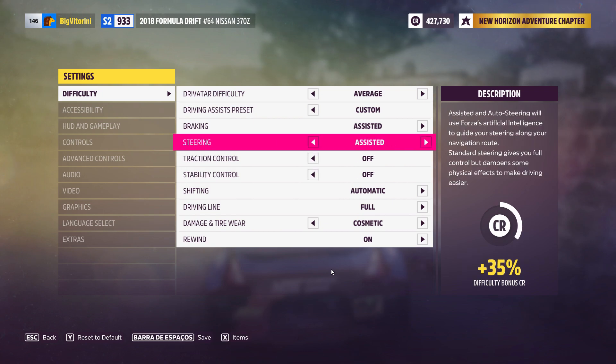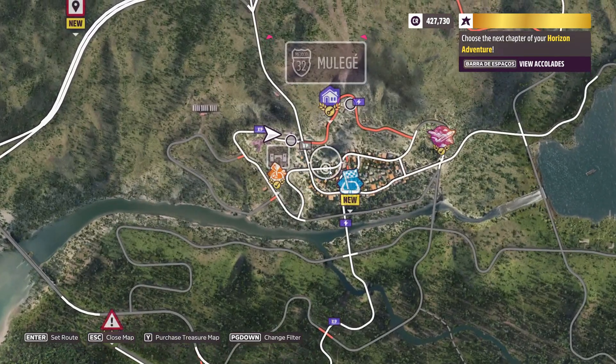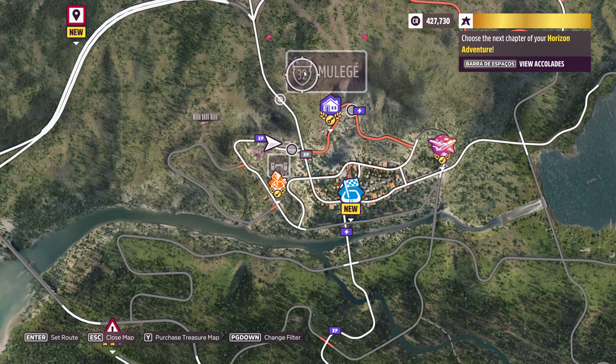Now go to the settings and make sure that you have traction control off, stability control off, and make sure the steering is set to standard. These are the difficulty settings you need to configure.